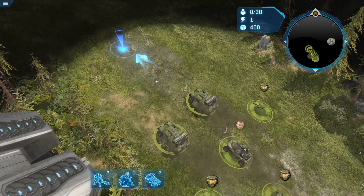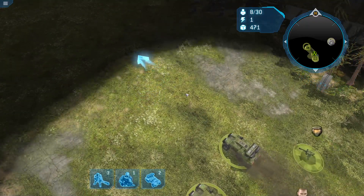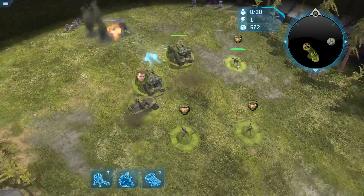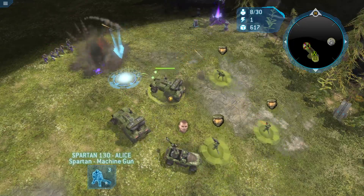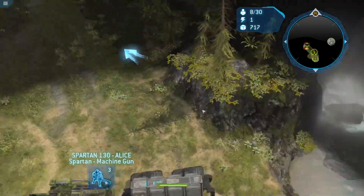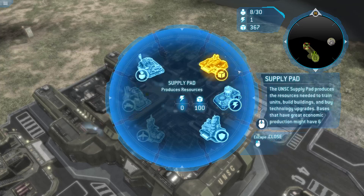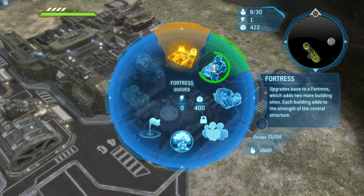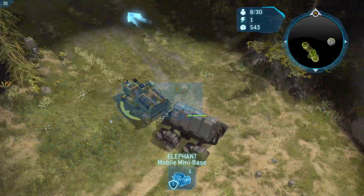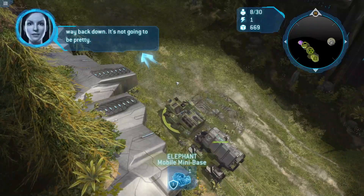Twin engine researched. Rolling out. Move it out. Supply pad complete. Let's go. Give me an order. No problem, Gunner — researched. Sure thing. Barracks complete. Supply pad upgrade. Local units on the way. Warthog fired up. If that Elephant gets destroyed on the ramp, the core will roll all the way back down — it's not going to be pretty.